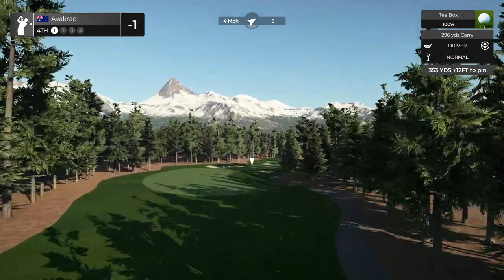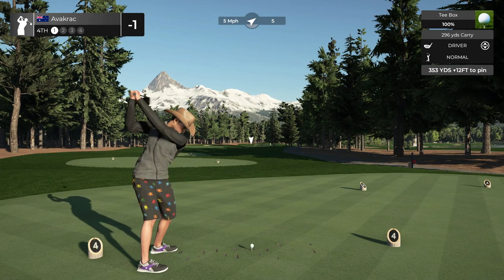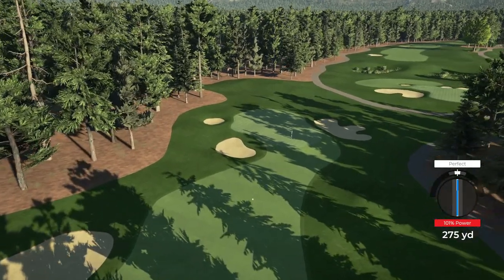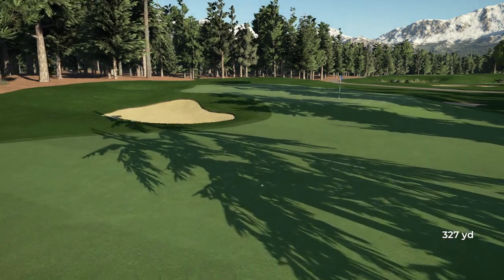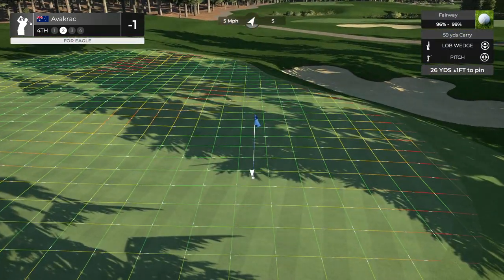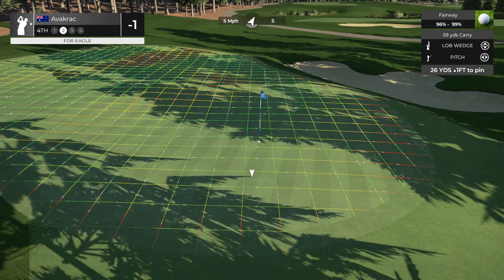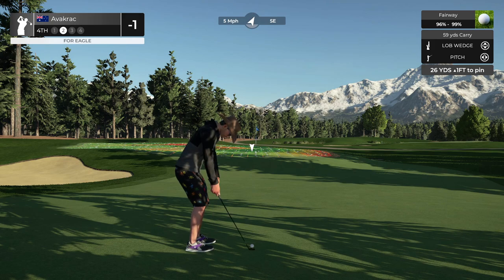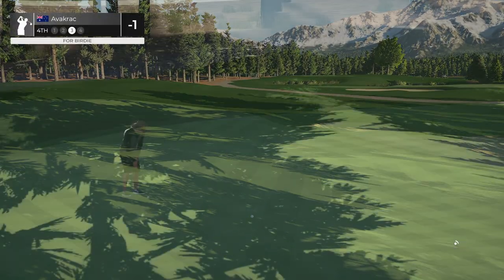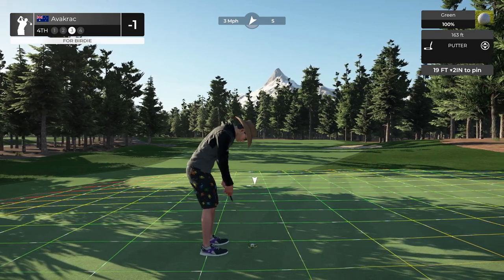Hole four, par four, 353 yards, 12 down. A little bit of wind that's going to give us a little nudge here — might take advantage. Oh, crushed it too! That was crisp. Could have a little pitch, possibly even a chip depending on what you wanted to do. I always tend to over-hit them, or really under-hit them. Either way, I'm just not great at it.